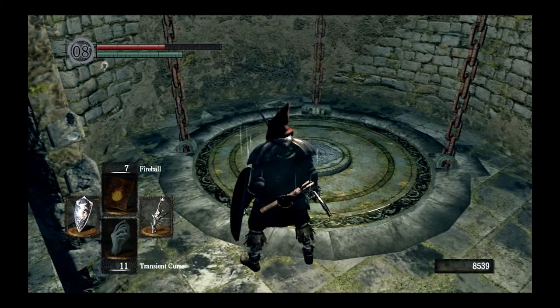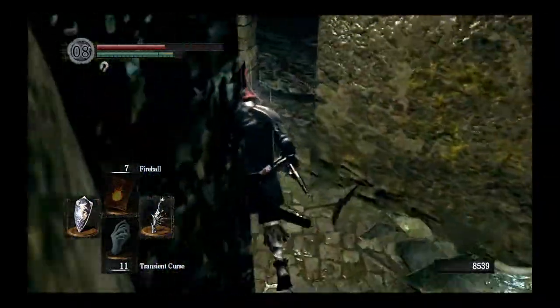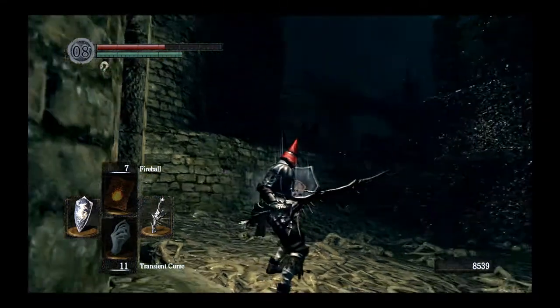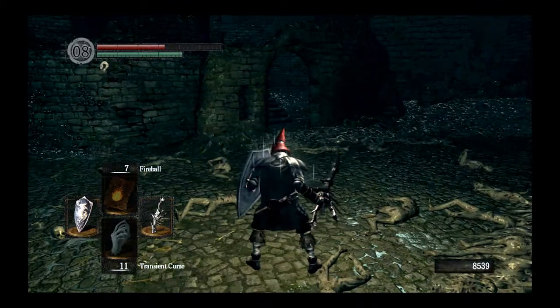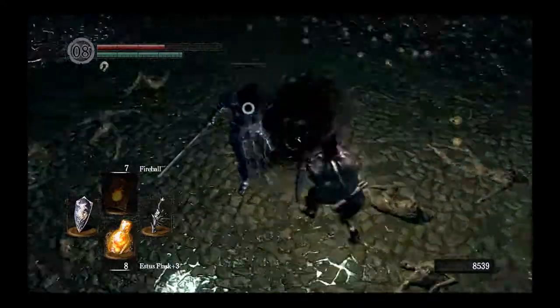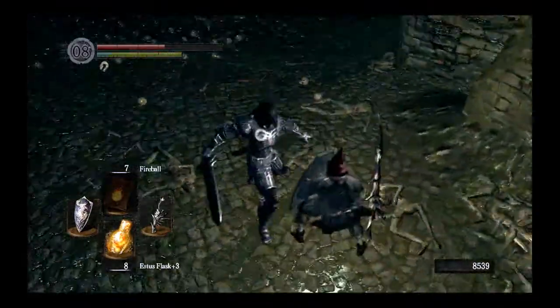Once we drop down to the lower area, it is extremely dark — I'm going to have to brighten this up before I upload it. You want to move around with your shield up so you can at least see enemies coming. You can hear this Dark Wraith coming towards you, which is helpful. You don't want to get hit by their shield attack, and especially not their grab attack, which does a very healthy amount of damage.